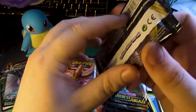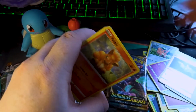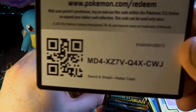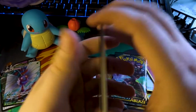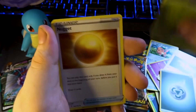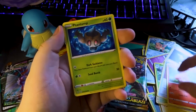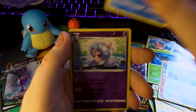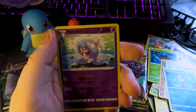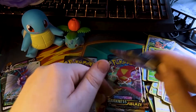Going back to Rebel Clash. Code card for you guys. Steel Energy to start with. Nugget. There's a nugget of truth in that. Galarian Farfetch'd, Mr. Mime. Our reverse is Hatterene. And on the end we have a normal Garbodor.